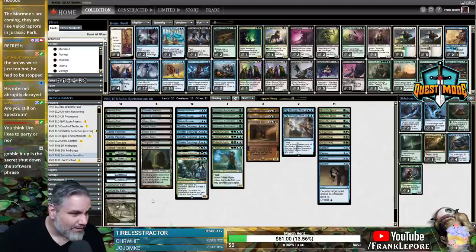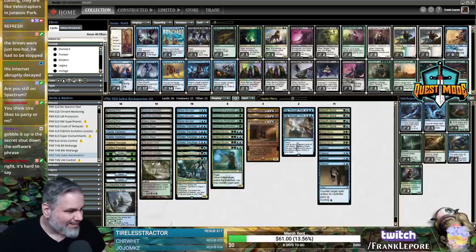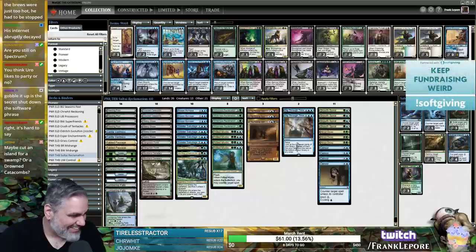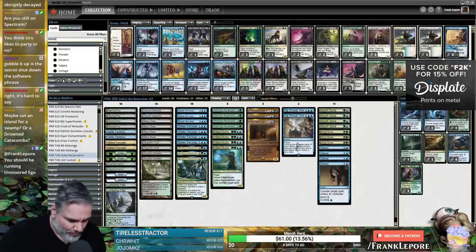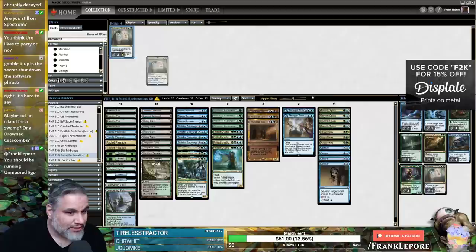I don't want a basic Swamp because if you draw it as your fourth land your Frilled Mystics are just offline and you have four of them — that's a huge issue. I like Unmoored Ego and think it should be in the sideboard as a two-of since we don't actually have other ways to handle Heliod. I'd take one Tireless Tracker out.